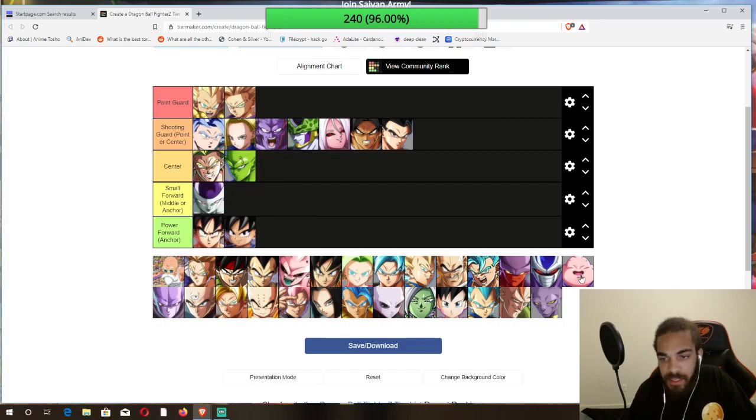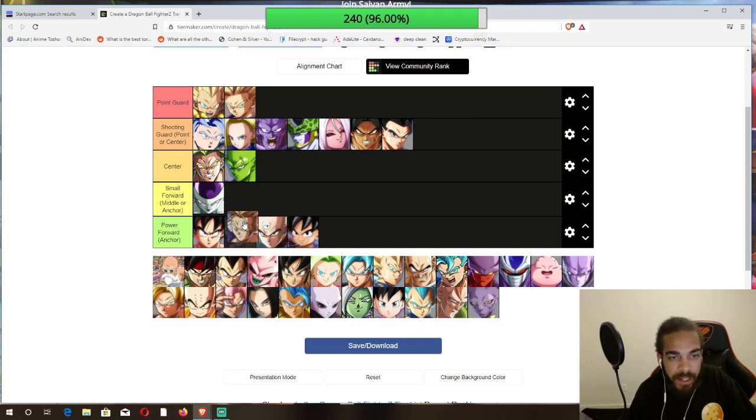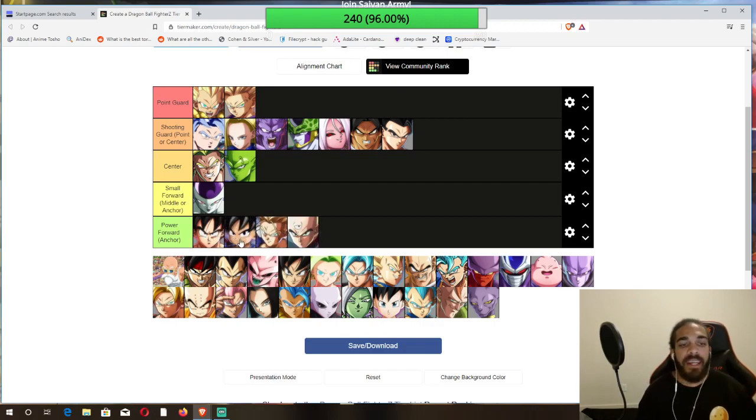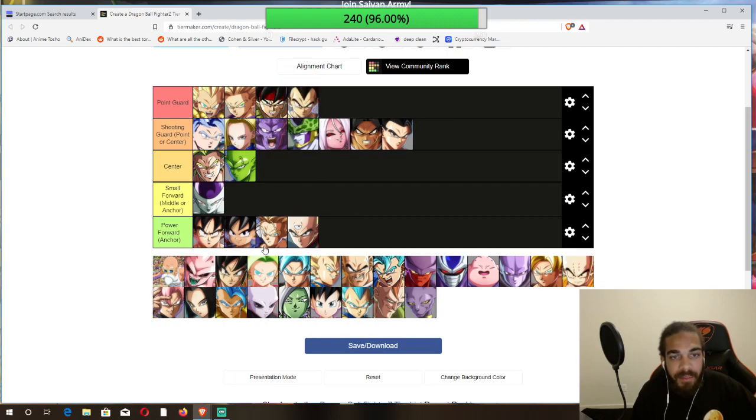Frieza I'm gonna put as a small forward, but he's not the best small forward and not the best anchor either. Some of these characters are big-time anchors — they do extreme damage on output. I'd put GT Goku as the second best anchor because he can just pump out damage. His spirit bomb can take you down to level one — that is ridiculous. And this character here is obviously the best point guard.